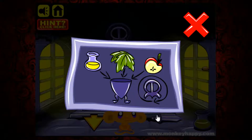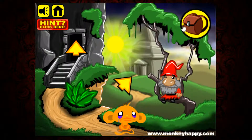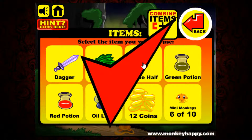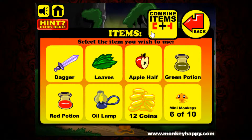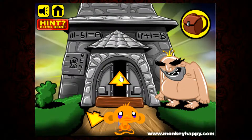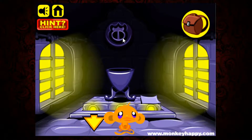We got an apple, a yellow potion, leaves, and a half apple. We need to turn the skull. I saw some leaves here — thank you. I can combine the dagger with the apple, and combine the green potion with the red potion. We got all the stuff we need. Let's put it in the cauldron: yellow potion, half apple, leaves — then turn it.